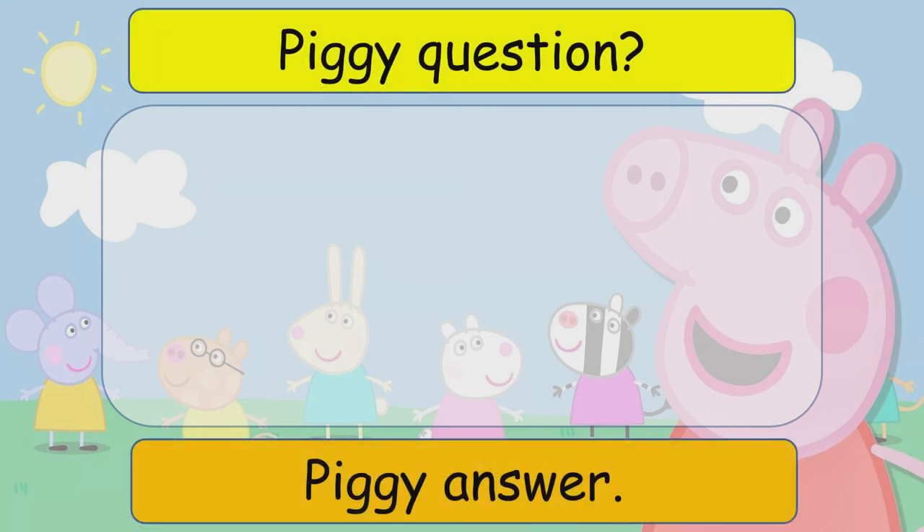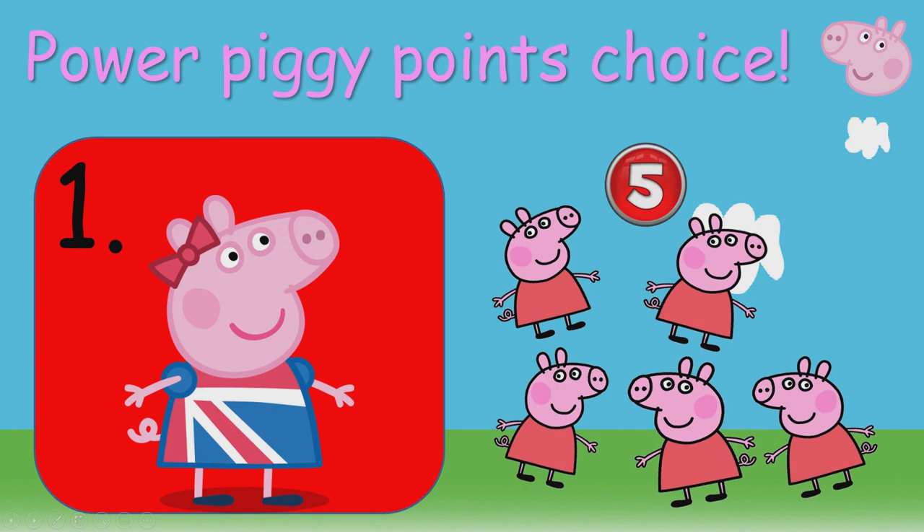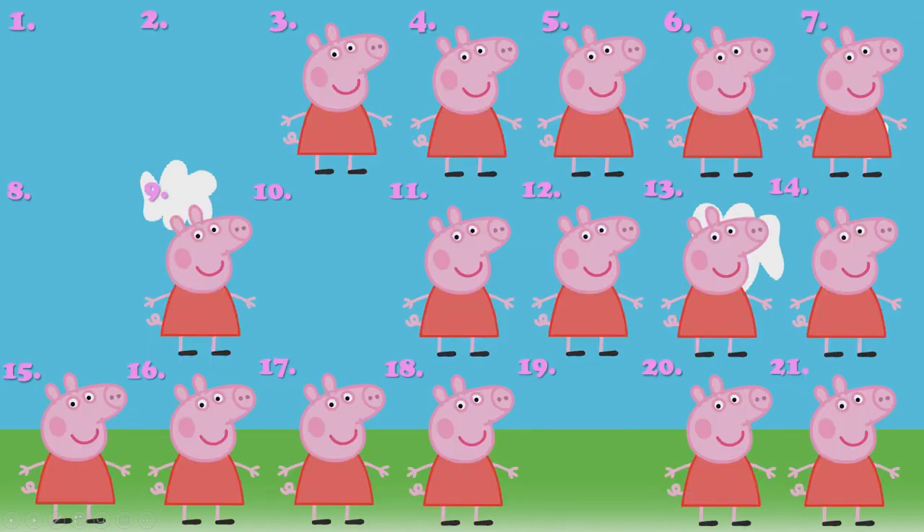The last one I'm going to look at is number 19. Write in your question and write in your answer. Here we go — Power Piggy Points choice. Pick number two and you've got five points. Click on number one and you've got ten points. Click on the pig in the top right hand corner to go back to the main screen.